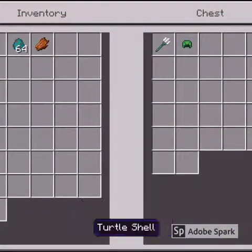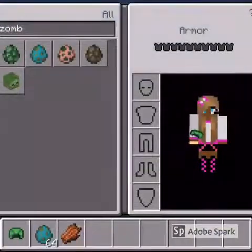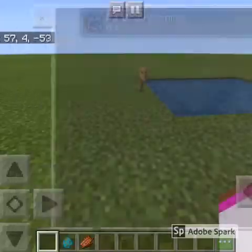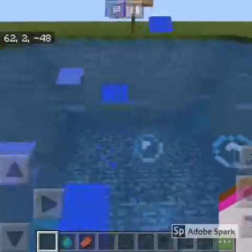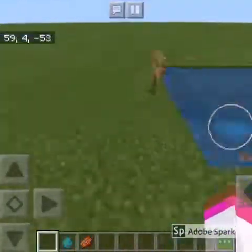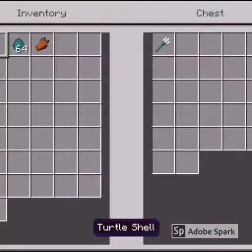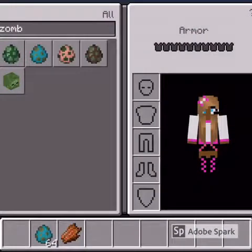The next armor is the turtle shell, which you can put on your head. It looks super cool and it gives you water breathing, so you can breathe underwater. This would be super helpful if you're going on an ocean adventure looking for a sea temple — the turtle shell will help you breathe underwater for a longer period of time.